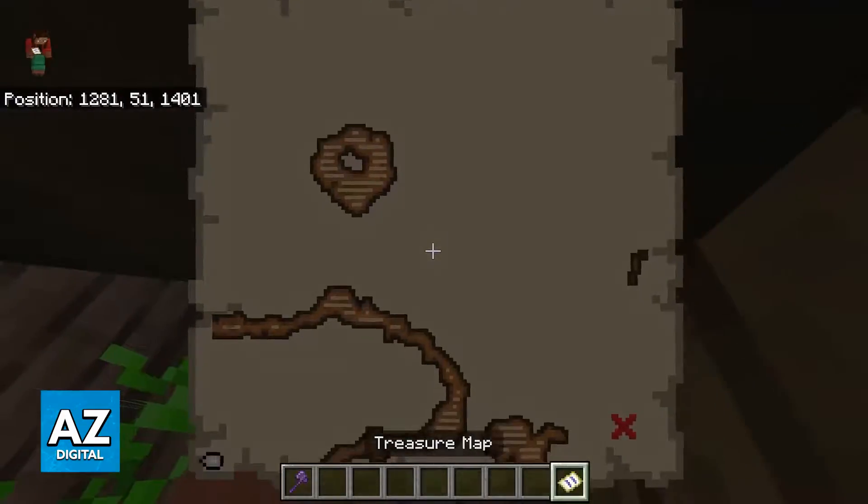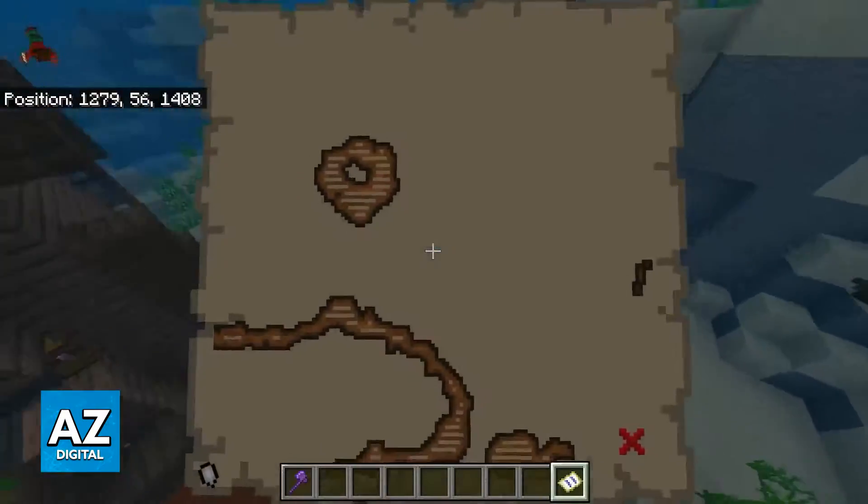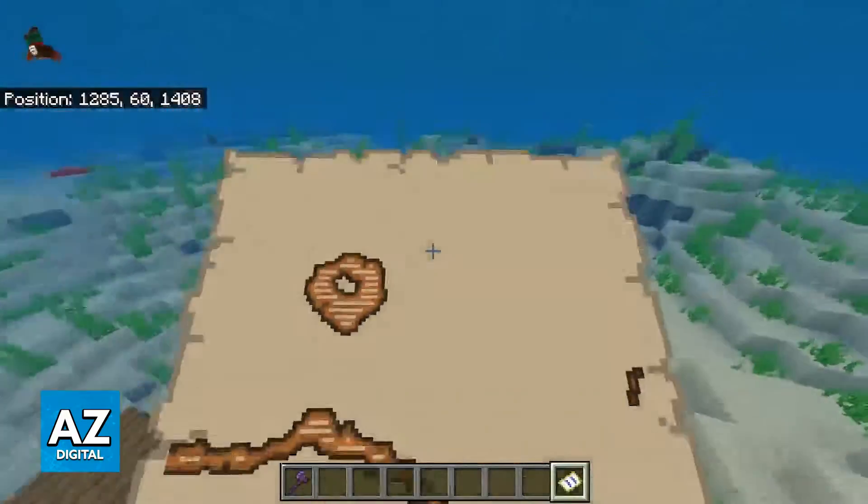Once you get the map, you will have the location, and it is going to tell you where the treasure is. So all that you have to do now is locate the X and go towards that direction.